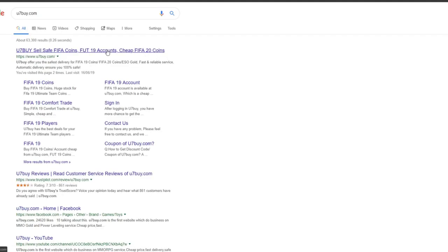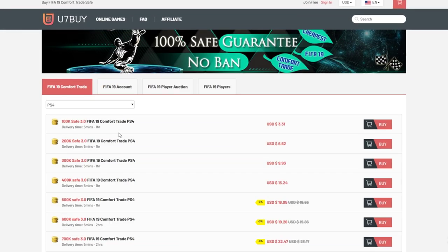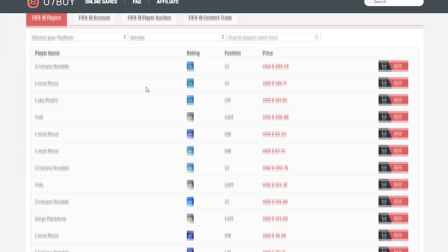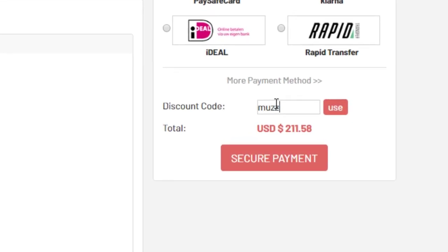Head up to U7FIFA dot com and you can basically buy coins, or you could buy a pre-built team like a Ronaldo team or a Messi team. You can literally order them off the website. Make sure to use code 'moose' for five cents off — link in the top of the description.